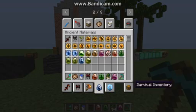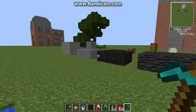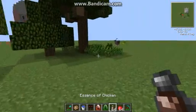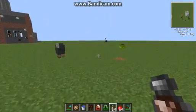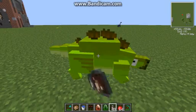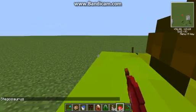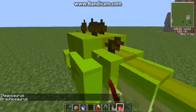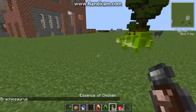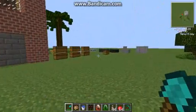That reminds me — I have something in my inventory that demonstrates a very nice item you can get in this mod. It's called the Essence of Chicken, and what this essentially does — well, as you can see, we grew him. This only works up to a certain size; after that he has to grow bigger on his own.